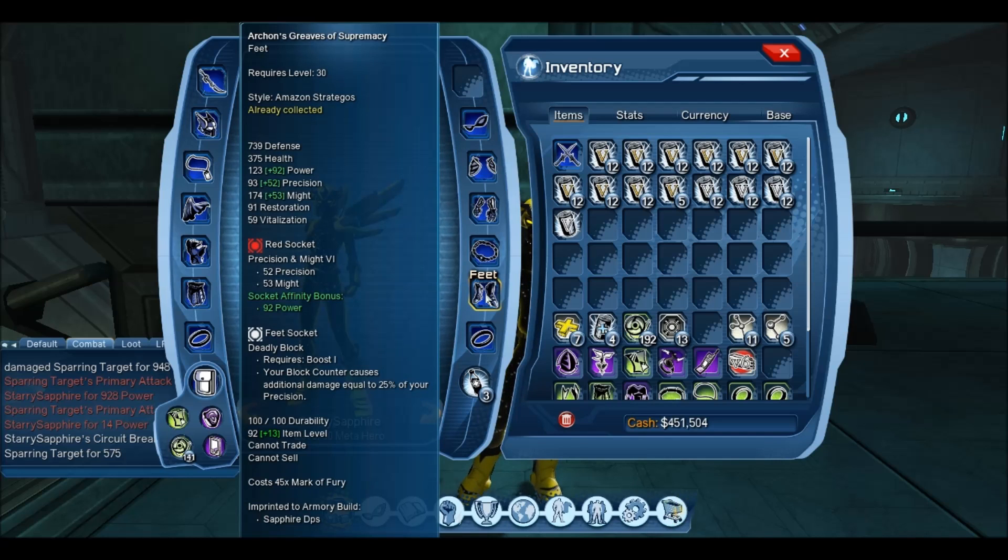For the feet socket I am using Deadly Block. Since I'm precision heavy, what this mod does is take 25% of my precision and deal that as damage when I block counter someone. Block counter is when I'm being attacked by an add or a boss doing a weapon attack or combo — I'll block, it counters them, they fall down and take some damage. Sometimes I hit them for like 2k just from one block counter, so it's definitely worth using.